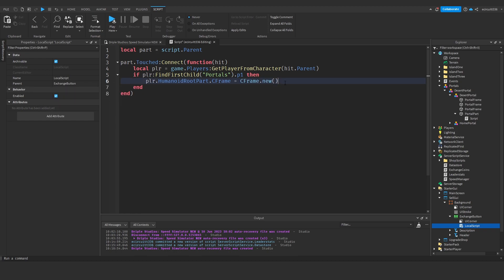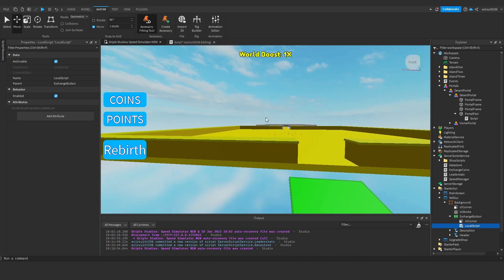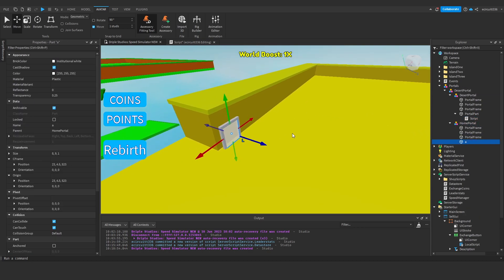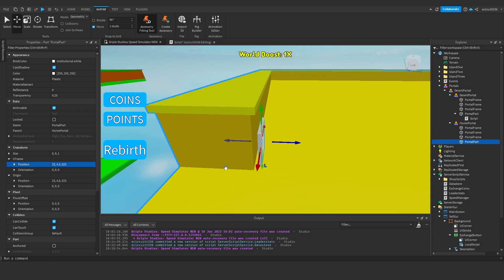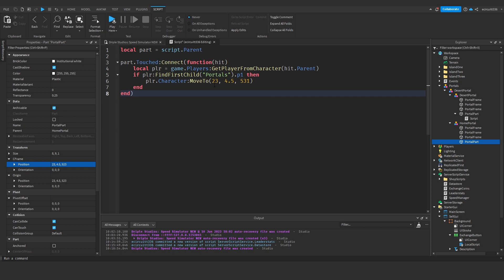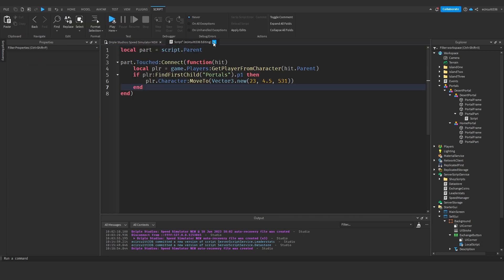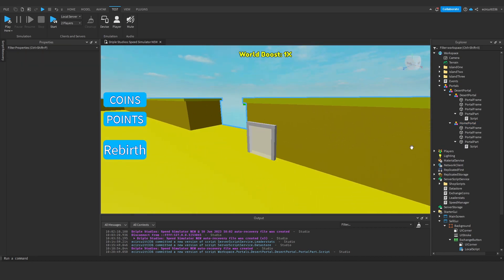We need to put some coordinates in. Rather than using CFrame directly (which causes falling over), I'm going to say player.Character:MoveTo(Vector3.new(...)) with the coordinates. So we get this home portal, find the part, bring it forward a few studs so we teleport in front of the portal, copy the position, then paste it into our MoveTo call. We then close this script, duplicate it, and put the duplicate into the other portal part — the home portal — so we can teleport back.